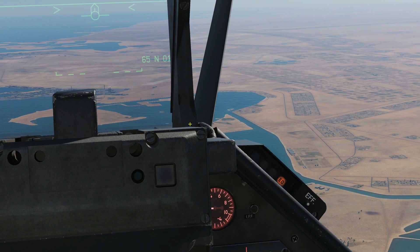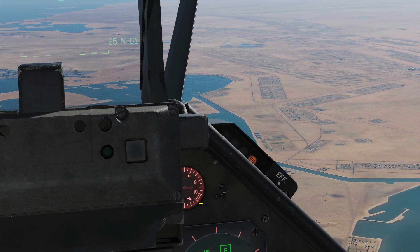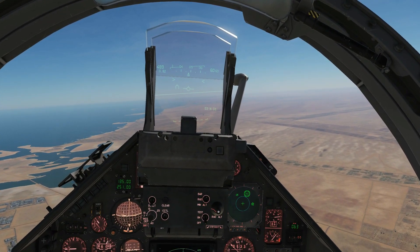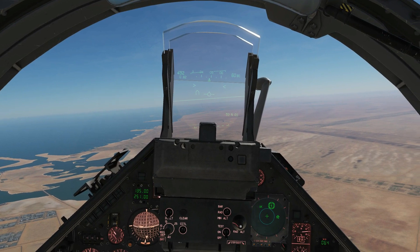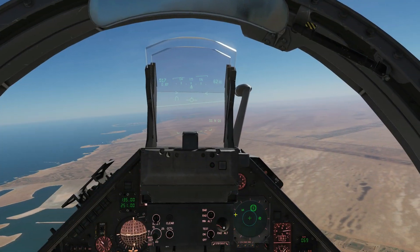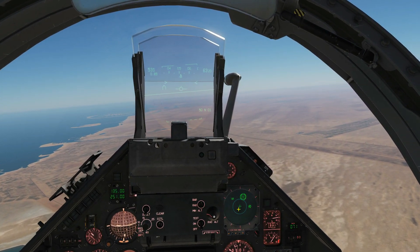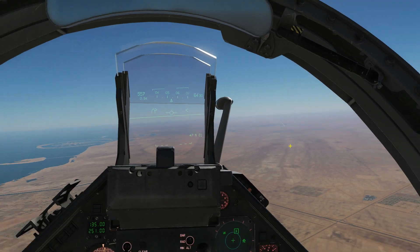As we get closer, if a missile site starts tracking us we'll be given audio and visual warnings. Let's punch through and see what happens. He is now spiking us — previously he was just scanning, but now he's actually tracking us, which means he can shoot us down. We're being warned with a tone and there's a circle around him on the display. You can see pixel by pixel he's getting closer to the centre as signal strength grows. That tone now indicates he's firing — the SAM site is supporting a missile launch and you can see the missile icon on the display.